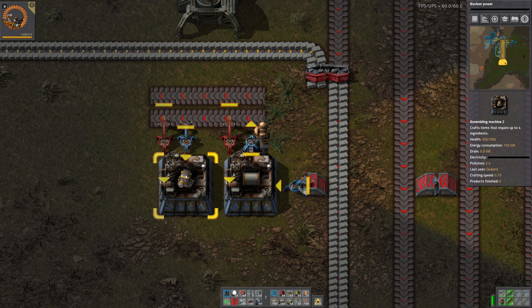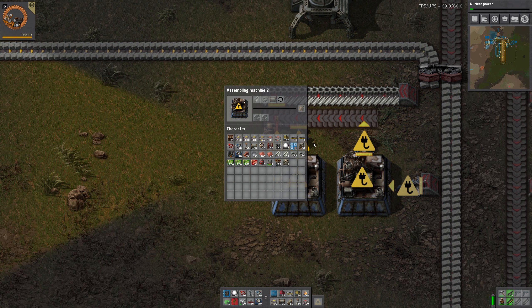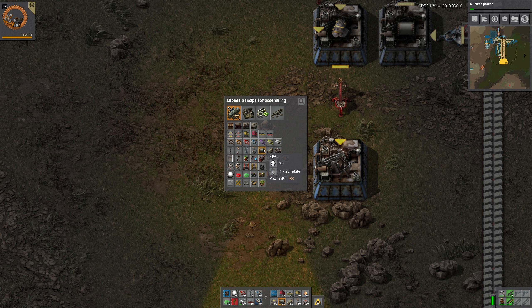Okay, let me start over here with the first assembler to produce the normal engines. Let's place the guy for the pipes first, and then start the actual production for the pipes. This is pretty close to the bus here, but I don't care. Now this is up and running.